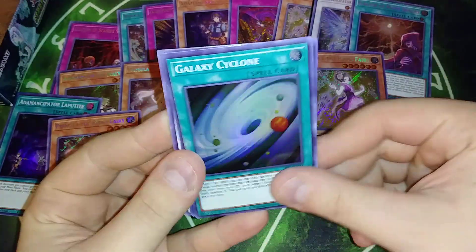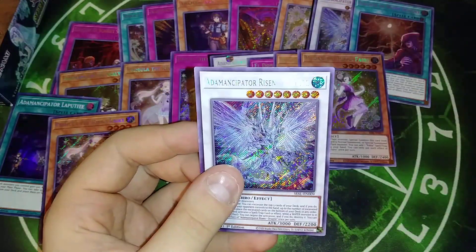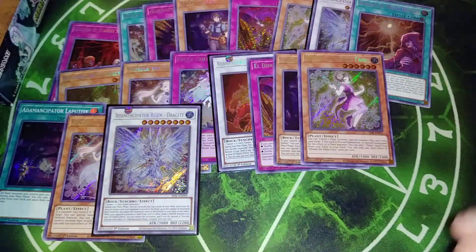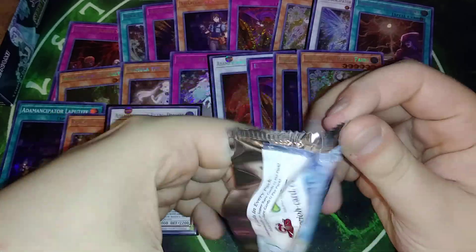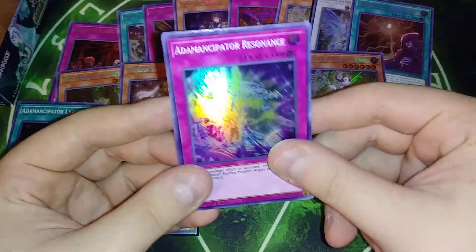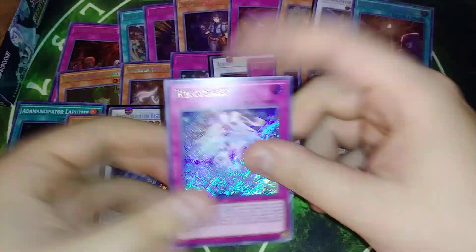Drag Knight, Cyclone, Sandman, Block Dragon, and another Drag Knight. I know I keep sleeving every single one of these, I just like them. Pyramid of Wonder, Camellias, Emancipator Resonance, Sunflower, and Rika Sheet.